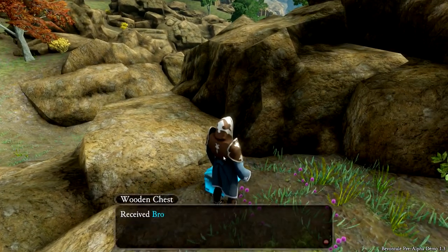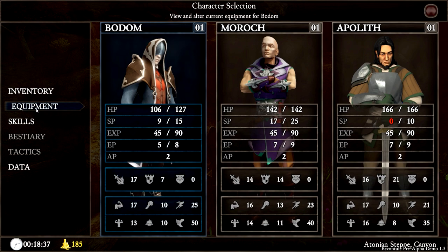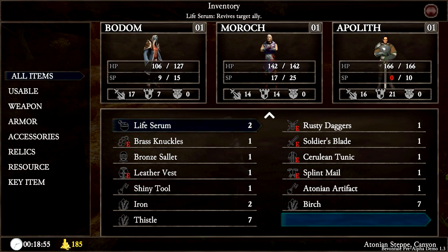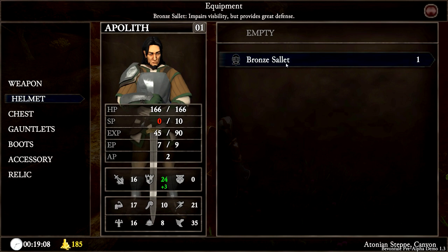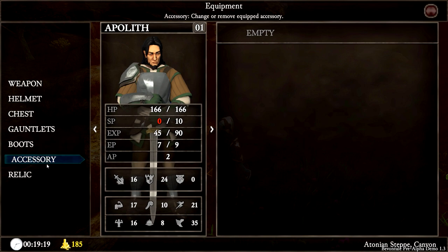We grab something — a braun? Let's see what that is in inventory. Carrying a lot of stuff now. Three guys are holding it so it's manageable. Let's find Appollet's equipment. Oh, he has it equipped! Anything on the bottom is usable but not yet equipped. So the top part is equipped, and anything he can use goes on the bottom of the line — that's pretty sweet.